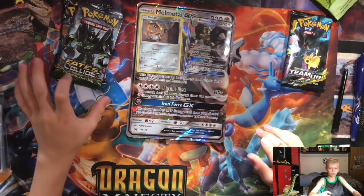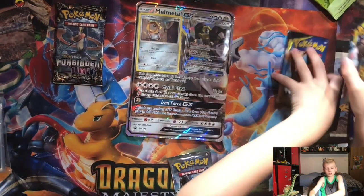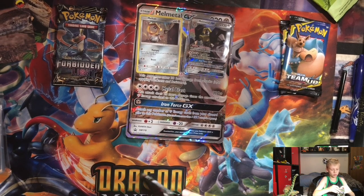We're gonna start off with Fates Collide, Forbidden Light, and then the two Team Up packs. Snorlax first, and Eevee, and then the mascots Necrozma and Pikachu.